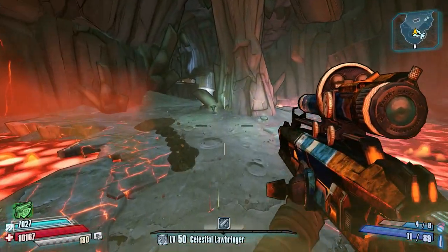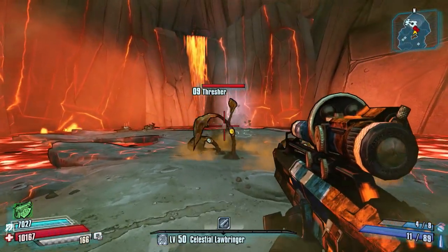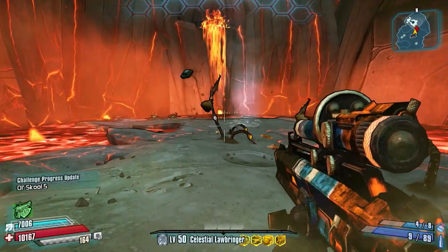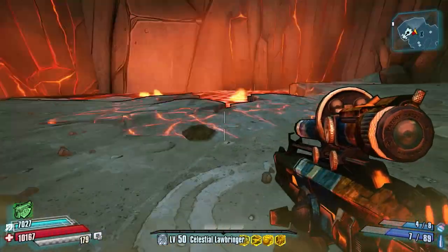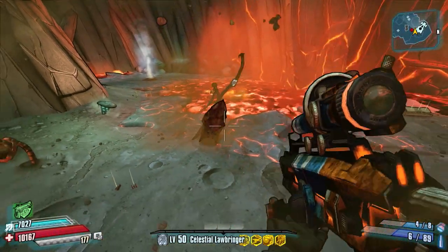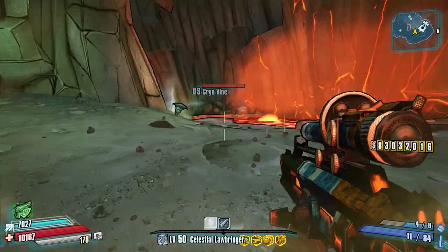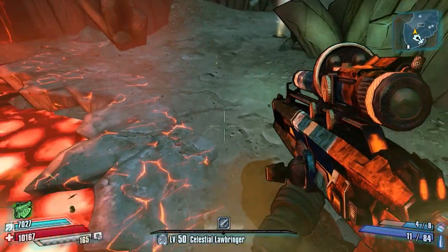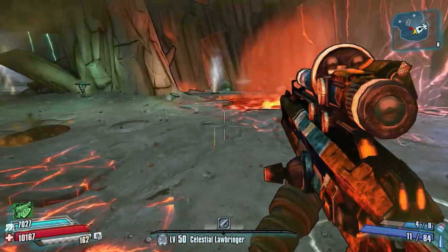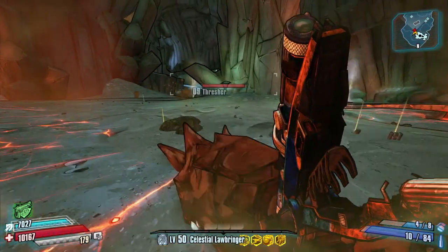That's it, guys — that is the weapon chest location guide for Outlands Canyon. I hope there were some in there that you didn't know about and that it's helped you out. If there are any that I've missed, please feel free to put it in the comments and let me know — if I discover it, I'll put it in an edited video and give you a shout out. Thanks for watching everyone, and I will see you in the next video.